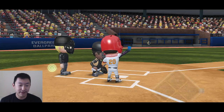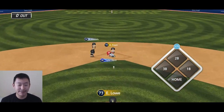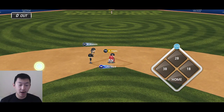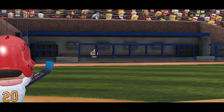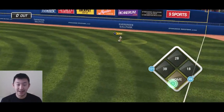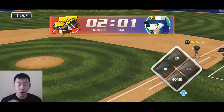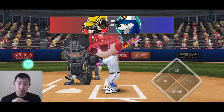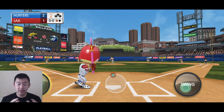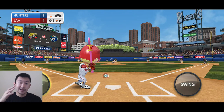Here we get our first full-on view of the outfield — we're hitting one to left field. Take a look at those signs: 'Evergreen Ballpark.com.' There is a player in the dugout, so I think it's still bugged. Sometimes the other team's starter goes to the dugout alone while the reliever comes on, but for your home team your whole starting lineup is actually in the dugout, which is pretty cool — it's not completely empty.